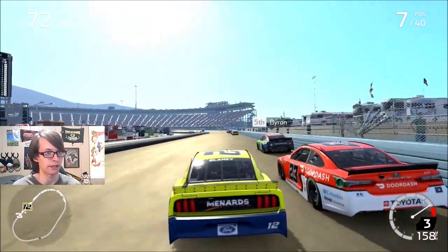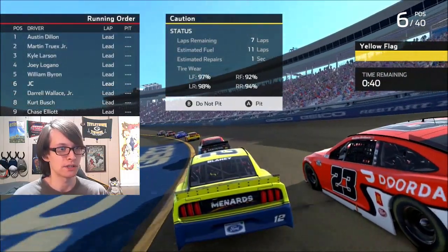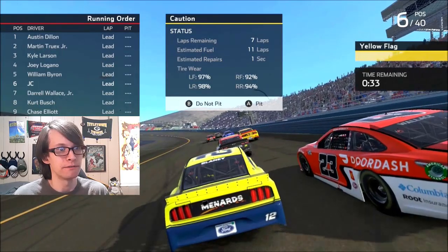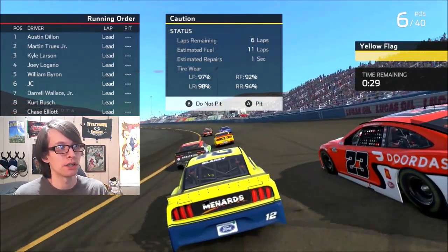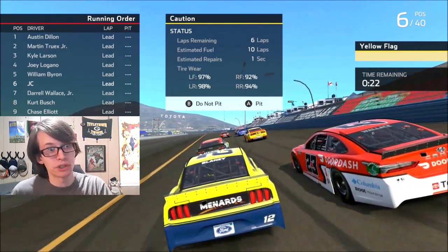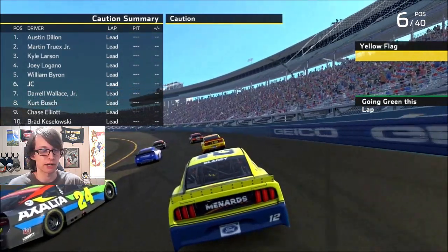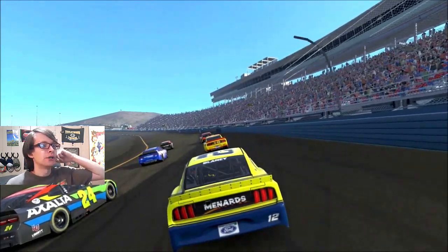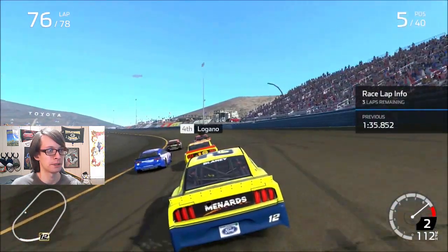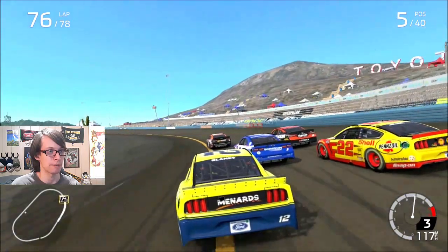It does feel kind of iconic like when I was a kid — some of these nostalgic paint schemes. Having this yellow Blaney car, red Bubba car, rainbow Byron car, Truex Bass Pro Shops, Kyle Larson's Hendrick car — they start to feel kind of the same way that old paint schemes did, like Labonte's green car and Stewart's orange car. We already took our pit stop — the caution gave us track position at a restart and that's what we need to win this race. We're gonna have three laps to go at this restart.